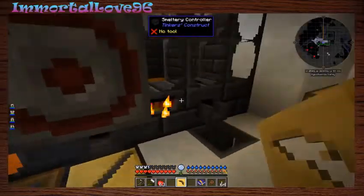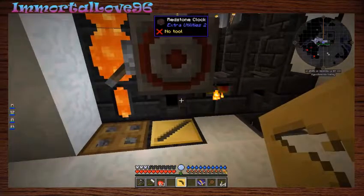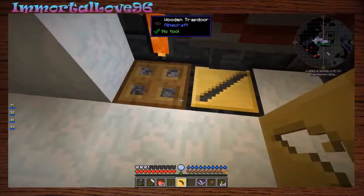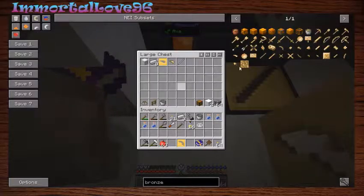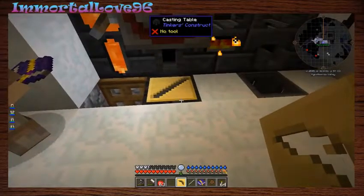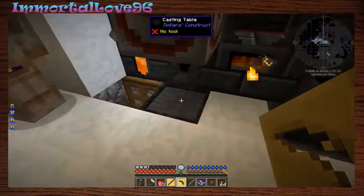We completely automated this - we have a redstone clock which pours stuff. I did it all by myself! Hoppers underneath both of these pour into this chest down here which has everything in it, so that makes it a lot easier than what we were doing where we had to sit there and watch. And I did it all by myself, they didn't help at all.